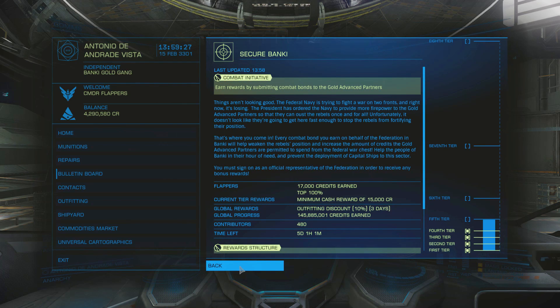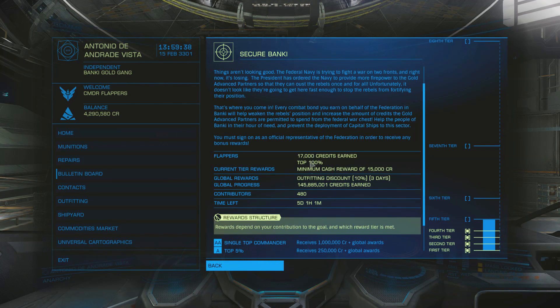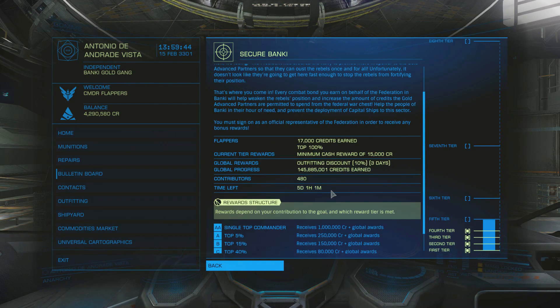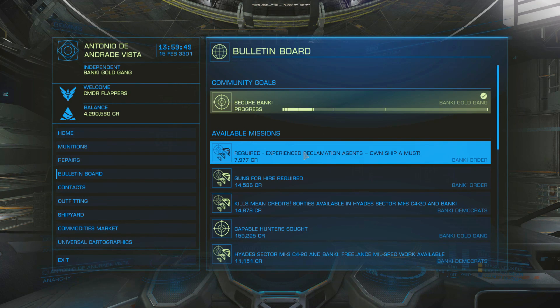So that's the community goals right there. I can't exactly show you me getting the reward because I'm not going to wait five days, but generally it will just add the credits into my account and I'll get notified that I'll get 10% off my outfitting, which is pretty cool. Anyway, that's it for the community goals. If you have any questions, comments, or concerns, feel free to leave them below in the comments. Thanks, and as always ladies and gentlemen, thank you for watching. Fly safe, hopefully.